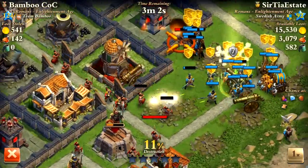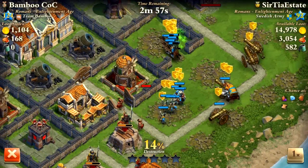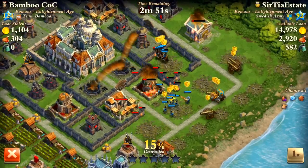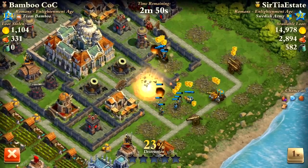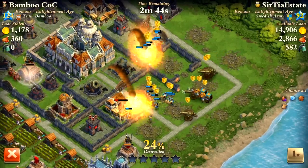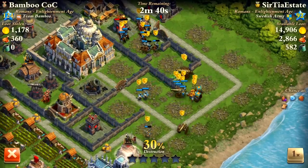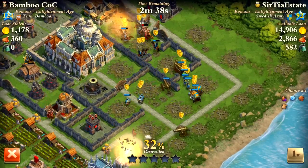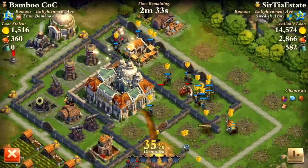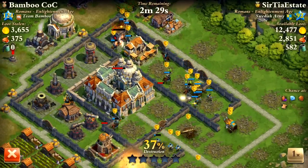Interestingly, this guy had a cannon on defense — I guess one of his alliance mates donated it to him, so it was shooting my guys, but we just took it out. With the protect spell, I have all my guys protected. The protect spell is so crucial to these higher-level raids — it lasts so long that you should be bringing it every time. I feel like I can get a four or five star on most bases with just one protect spell if I use rally correctly and don't screw up.